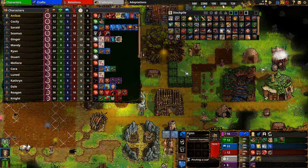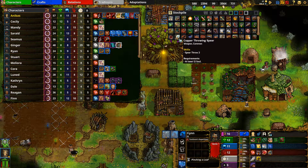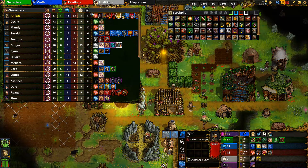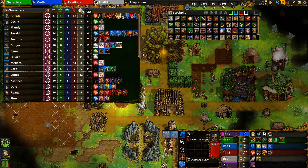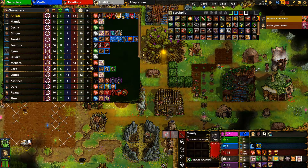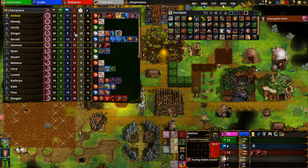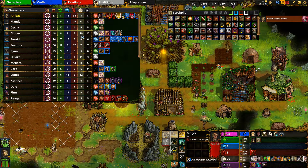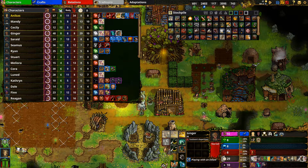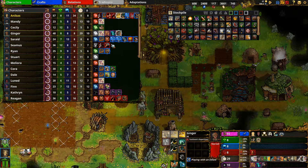The stats view is also useful for assigning gear. All gear - whether weapon or armor - has requirements. For example, this copper throwing spear requires at least 12 Soul. I can look at the Soul column in the character UI to find eligible characters. Mandy has 14 Soul but already has a bow. Ginger has 29 Soul but has a scrap crossbow equipped. The far right side tracks all jobs assigned to each character.